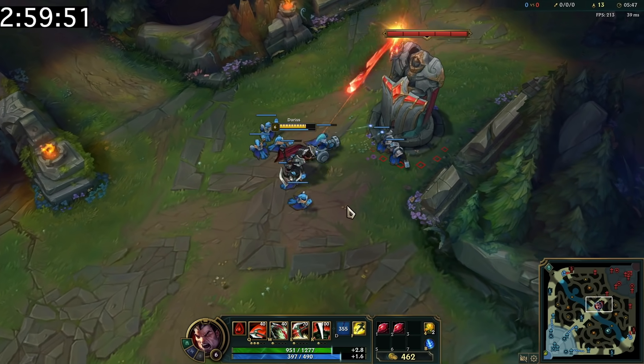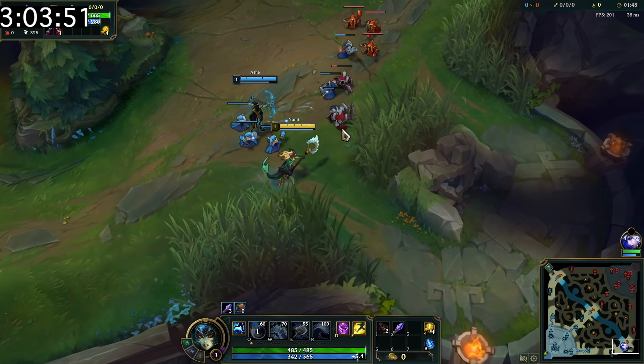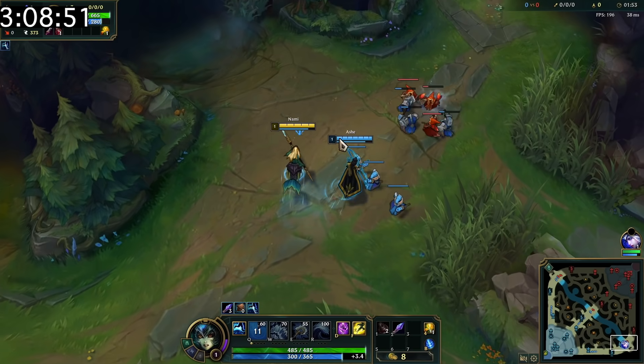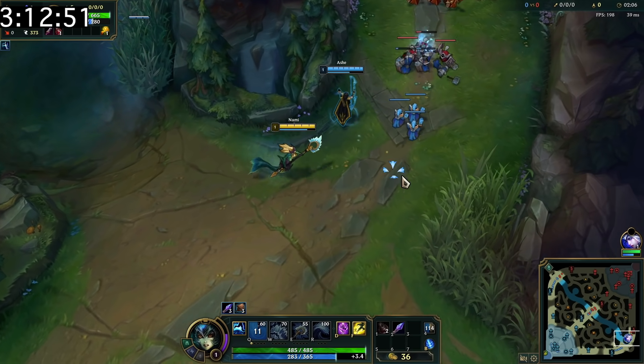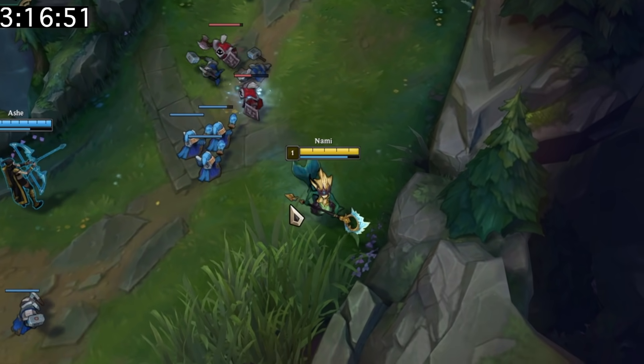Towers deal increasingly more damage with each hit. You can block Ornn's ultimate with Braum's shield. Nami's passive, Surging Tides, allows her to grant allies movement speed when they're hit by her abilities — so your Nami may not be trolling you if she's hitting you with a bubble, that is if she hasn't already used her E on you.